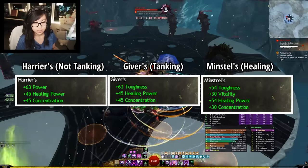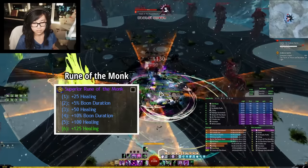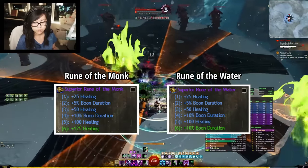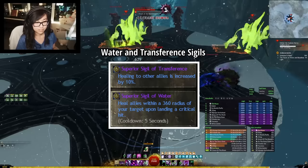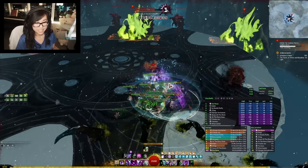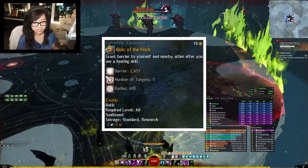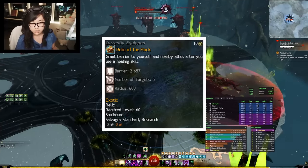This allows you to have more healing power and vitality. For runes, you'll be running Rune of the Monk. Another option, if you're struggling to keep up boons, you can run Rune of Water for extra boon duration. For Sigils, on both weapon sets, you'll want to run Water and Transference to maximize your healing output. And finally, for the Relic, I would recommend Relic of the Flock, which goes really well with your mantra spamming. You basically give your party a 3,000 health barrier every 10 seconds.